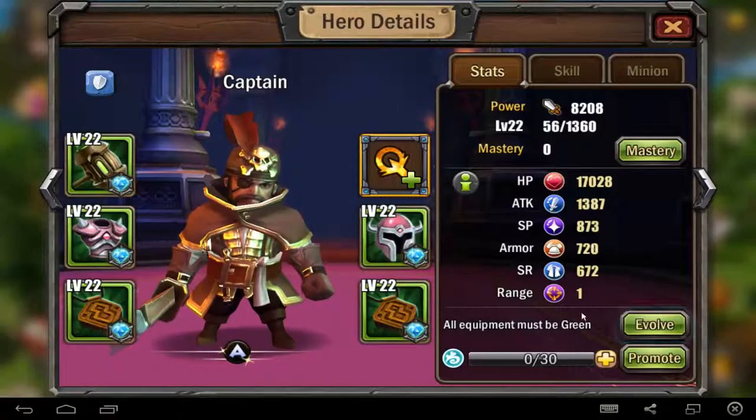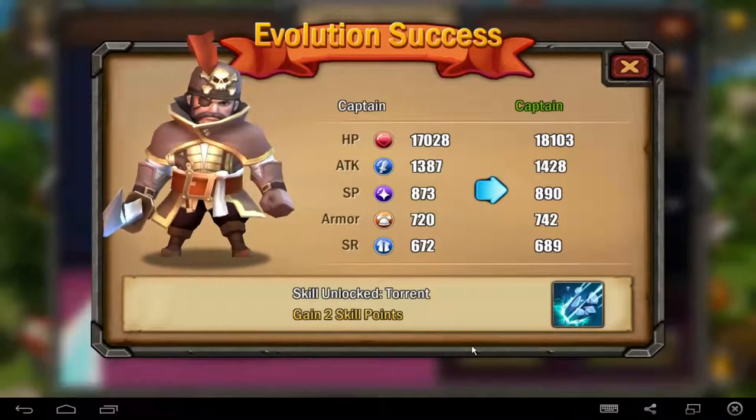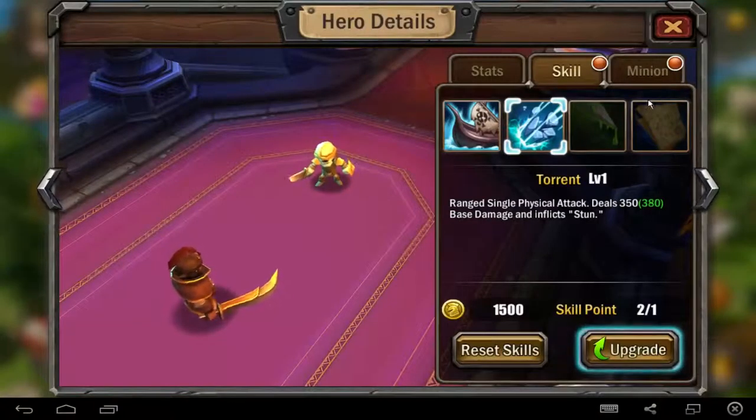It's very, very different — very much stronger. Now I can evolve the hero. You see, he got new skills and he has better stats than before. The Captain was white, now he's a green Captain — green color. And you get new skills: ranged physical attack, base damage, and inflict stun.